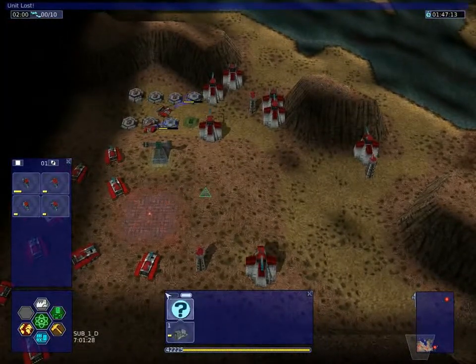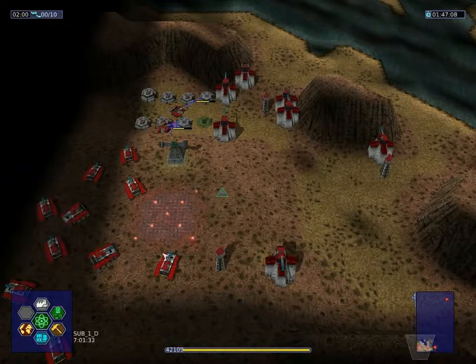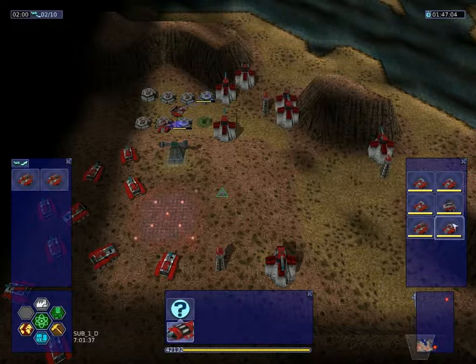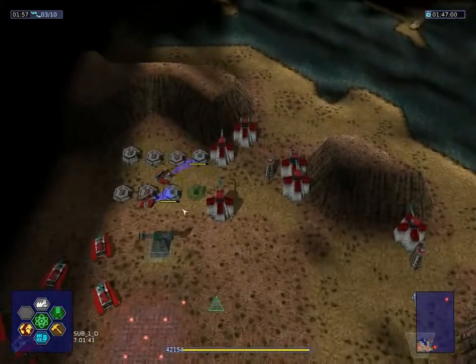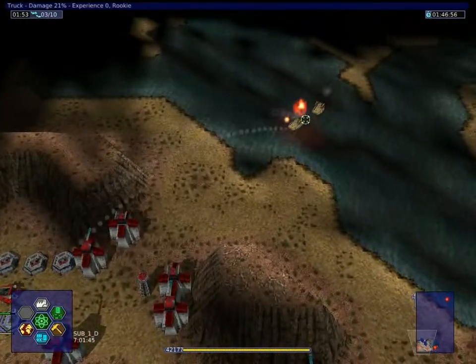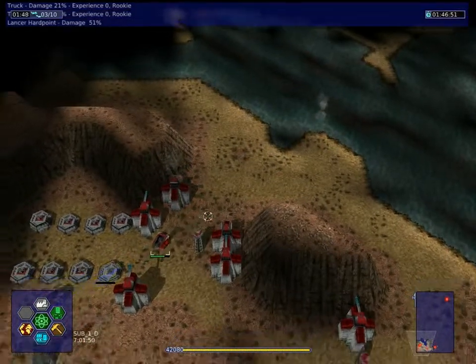Let's build more trucks — like two more — and fly in every possible truck we have. Mortar pits are really good against these. One is done and the other one is done too.